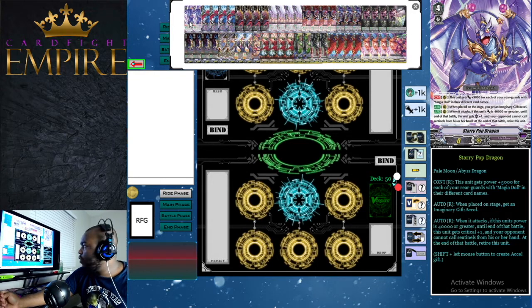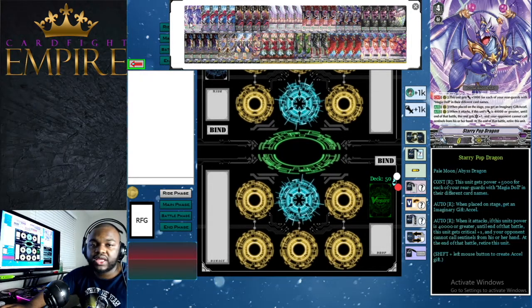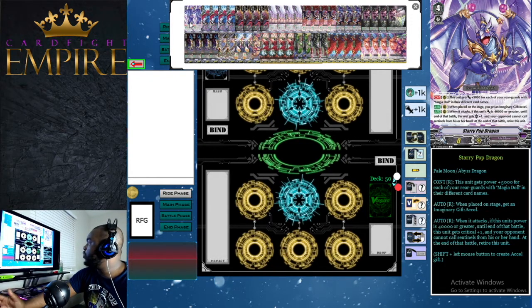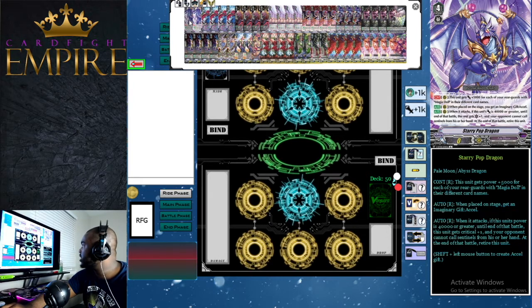Because Starry Pop Dragon retires itself, there are ways to get it back from the drop zone or soul. So when playing against something like Narukami, it won't just be left on the board to get retired and bound. Against Yunit — not a concern yet but coming soon — it can bind cards from your drop zone including Starry Pop Dragon, so be careful. Because it's so searchable, we only run two copies.